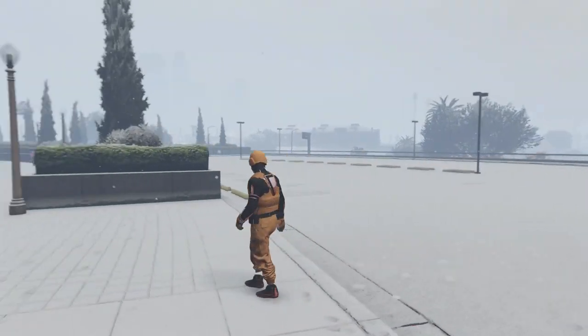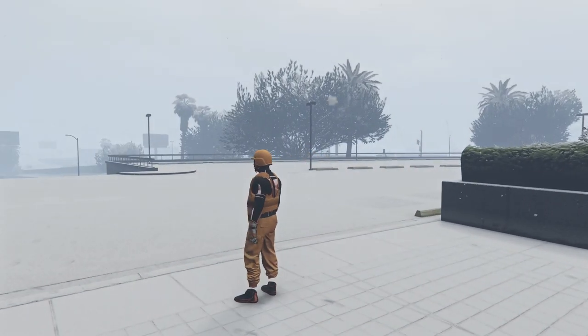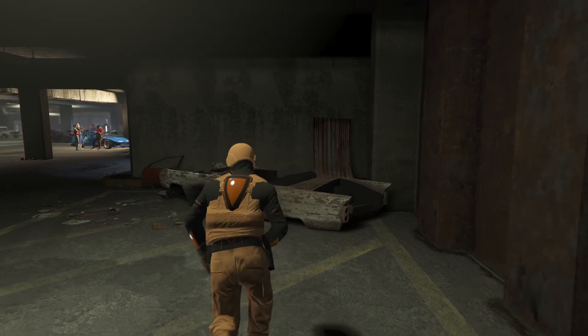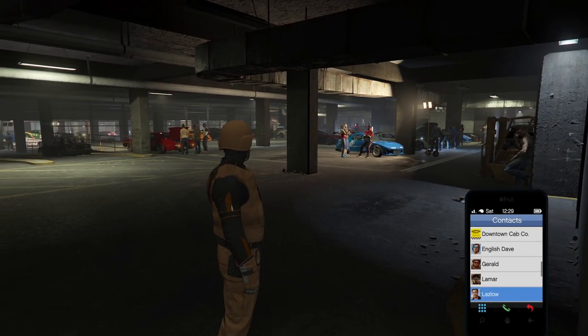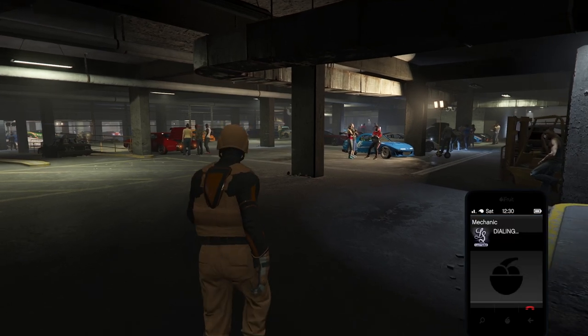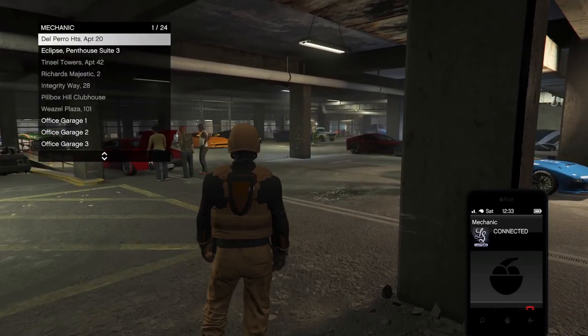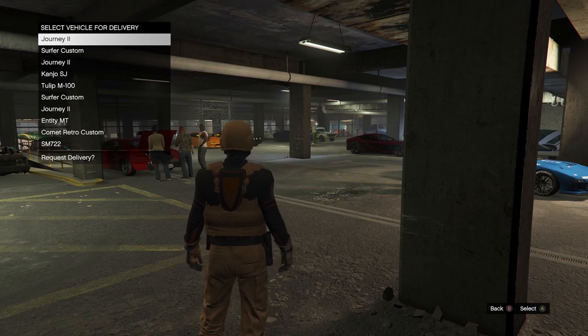Accept and go back to the LS Car Meet. Once inside the LS Car Meet, you just want to call out the car that you want to pull the mods from. Go to your shop and call out the right car.